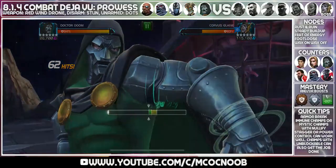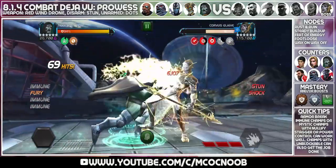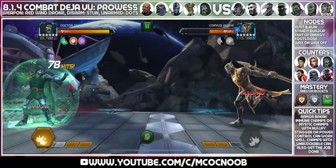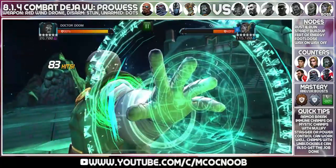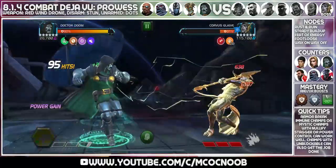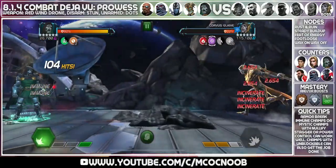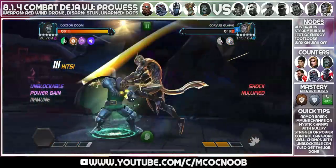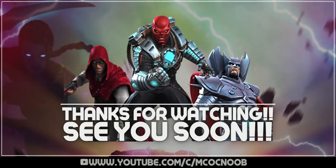I can easily doom cycle this fight and finish it quickly. You can also do SP2 cycling - once you have two furies, use your SP1 to get power back and keep throwing SP2s. Because of the power gain you'll get back-to-back SP2s and do a lot of damage. I hope you enjoyed this video - if it helped, like, comment, and subscribe. Check the top right for the 8.1 playlist. 8.1.4 exploration is all done and next I'll work on 8.1.3, 8.1.2, and 8.1.1.